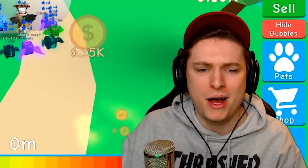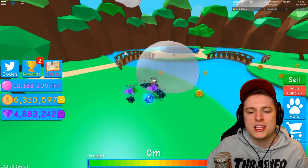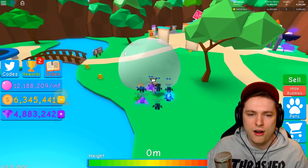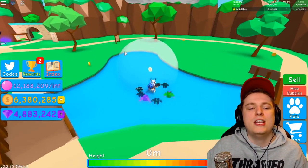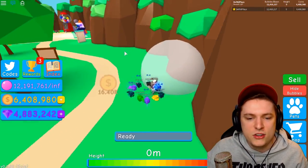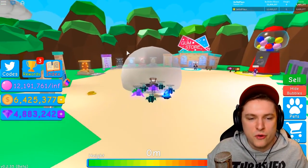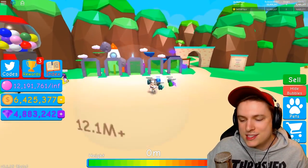Today we're back in Bubblegum Simulator for another video. If you guys have not seen yesterday's video, yes, we did lose our beautiful Inferno Dragon. It's gone forever because of a stupid button that was not the right color. But it's fine. My pets right now are still pretty good, so I do not really care too much. It's still just a rip. I could have given you guys another 4,000 Robux instead of wasting it on this pet and then losing it anyway.